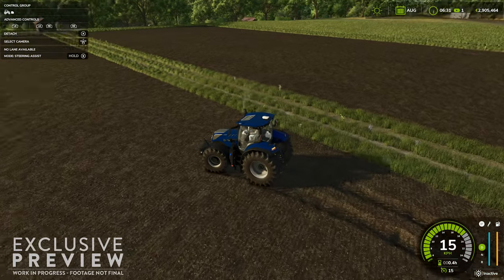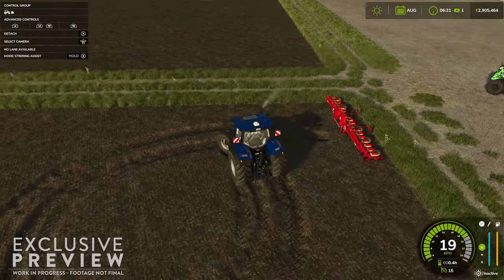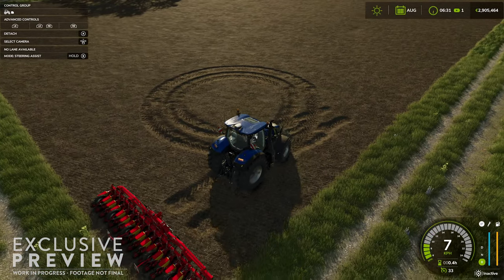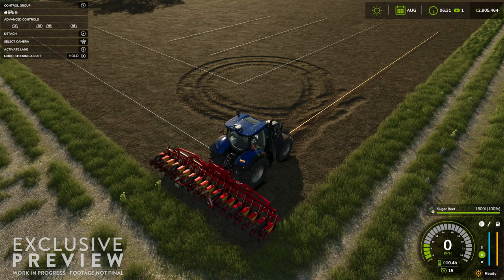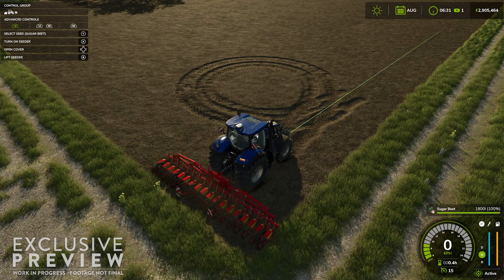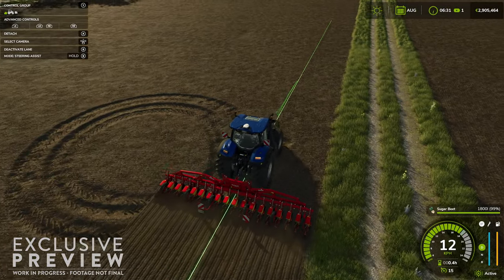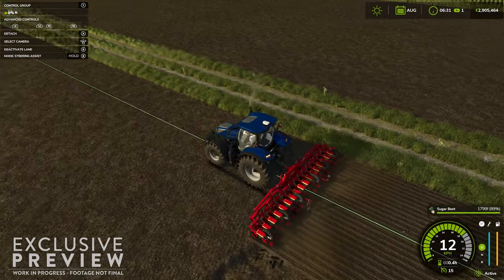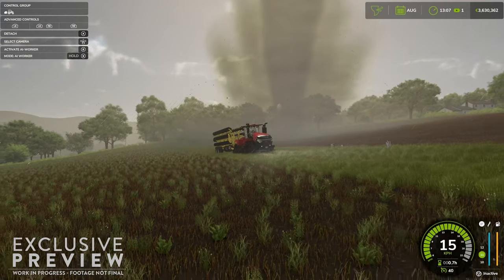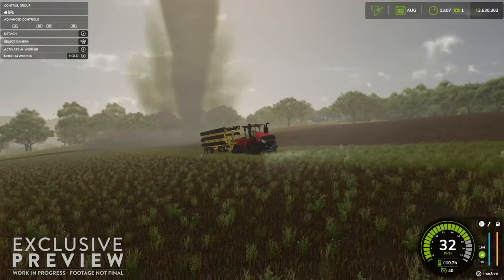In what is quite possibly the most extreme case of ground deformation we have seen so far, we have a New Holland circling the field and then attaching to a planter. Once again we can see where the ground deformation is being removed as the planter moves through the field. As we close out our Gamescom b-roll video, we see the appearance of the tornado — which was probably the most shocking thing in the Gamescom trailer. I do hope we do not see tornadoes with much frequency, as I feel many players are going to simply deactivate that feature as soon as possible.